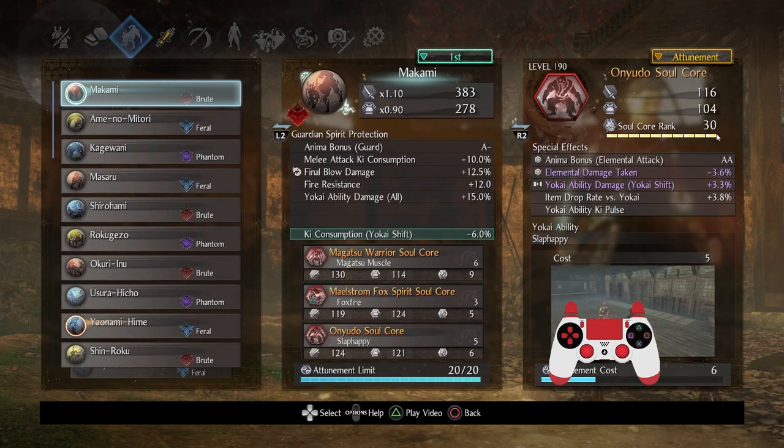Next, we have Onyudo. In terms of raw pressure, Onyudo is quite good and it inflicts elemental-based things. I boosted the rank to test out the Anima Bonus Elemental Attack — if you weave in Onybi Soul Cores it can be handy. There's nothing wrong with it; it's a free Anima Bonus, so might as well boost it up to 30. But for sure, get Magatsu up as high as possible. There's some fancy Onyudo tech which I'll show — it's also in my Soul Core Guide.